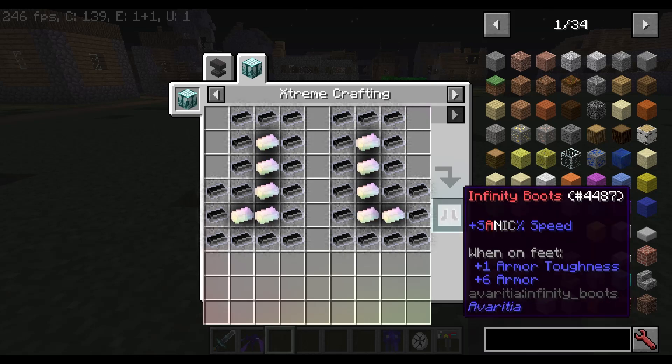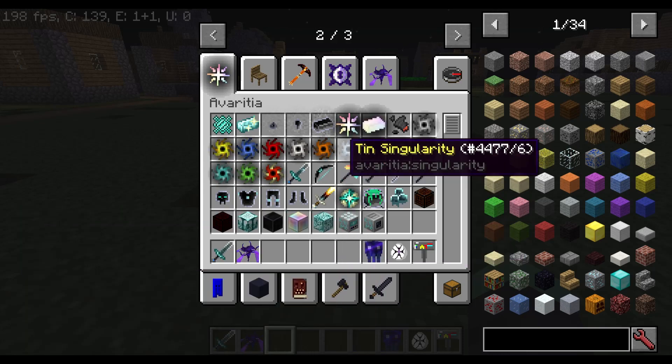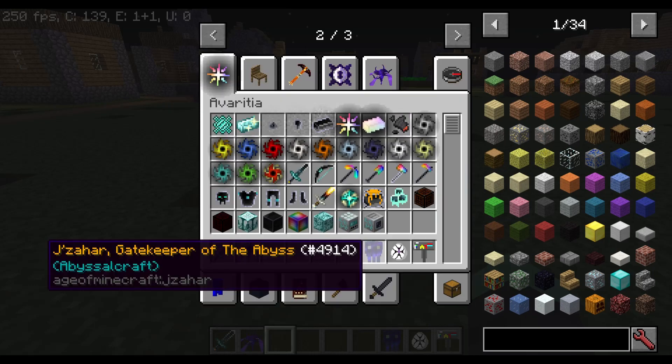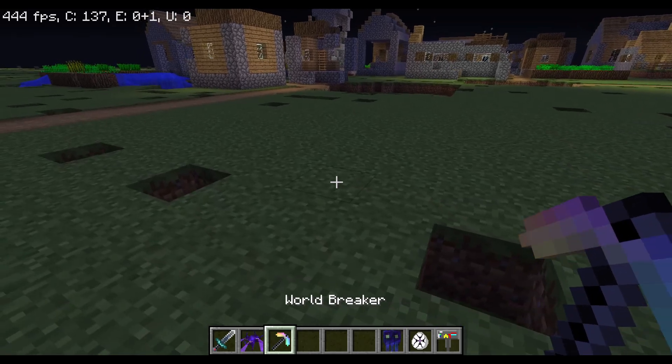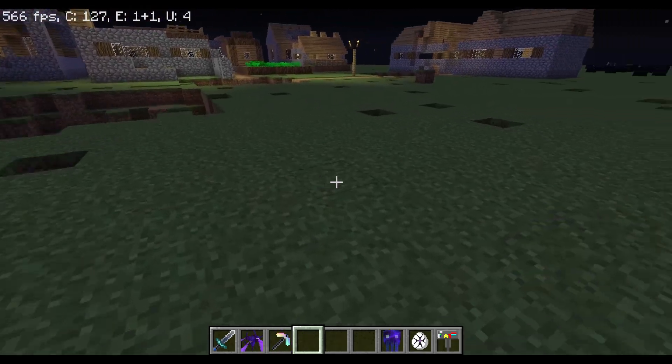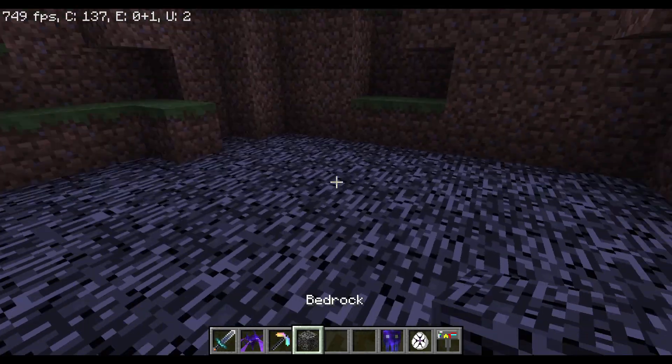Here's the final recipe which is the boots — they come with built-in speed, so if you have the boots you can run faster. Then we've got the pickaxe. This pickaxe is actually the one in this mod that can break a specific type of block — you can find that block right here.